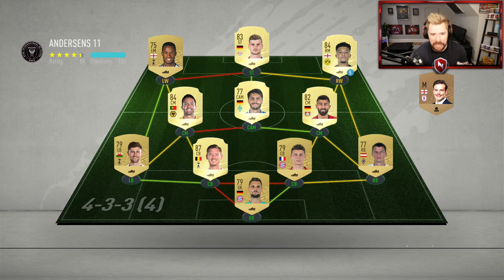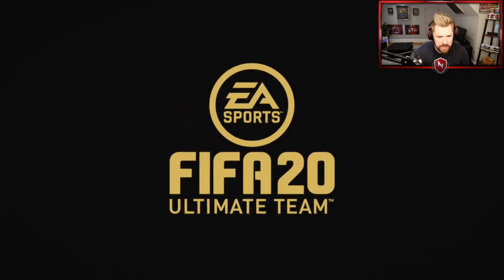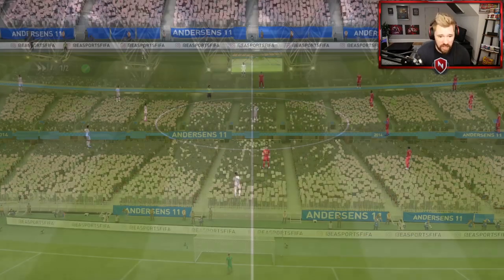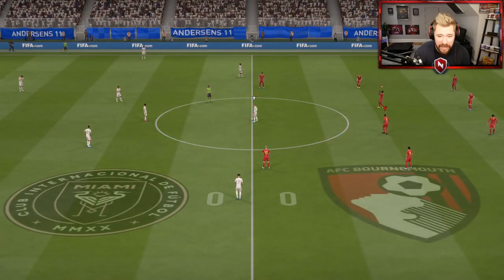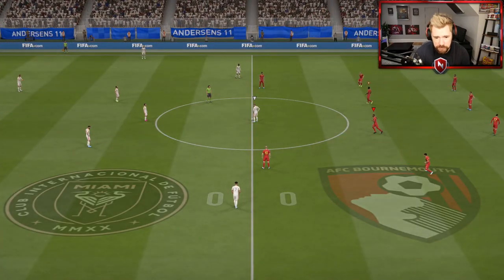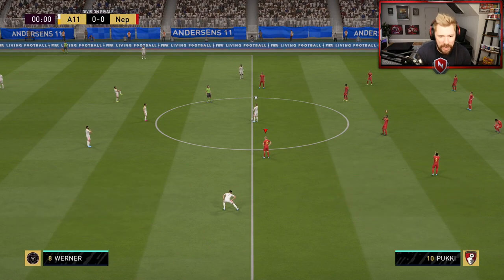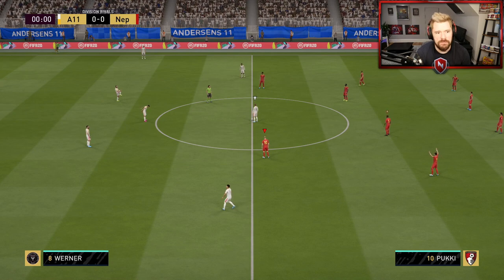I have got my Aubameyang and obviously Player of the Month Pukki. I've got my Virgil van Dijk in there, but I haven't got any chem styles added other than onto Pukki. This is new — this is interesting. I haven't got any custom tactics or anything done. I haven't even really played FIFA, so I don't really know what's meta, what's overpowered, other than just playing a football game.